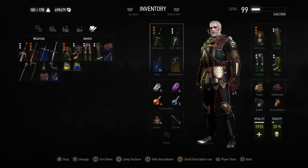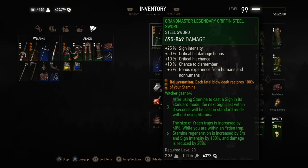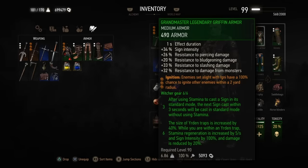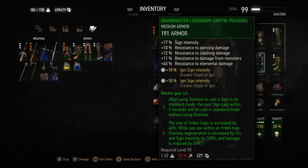Let's get into all the juicy details. You want the entire grandmaster or grandmaster legendary griffin set with the rejuvenation enchantment on the sword — anytime you kill an enemy you get 100% of your stamina back. The other three slots should be dedicated to greater Veles rune stones for a 15% increase to sign intensity. You want ignition — not eruption, not the other ability — ignition on the armor set, simply because you want that 100% chance to ignite other enemies within a two-yard radius. If they move close to another enemy, they're catching fire regardless.